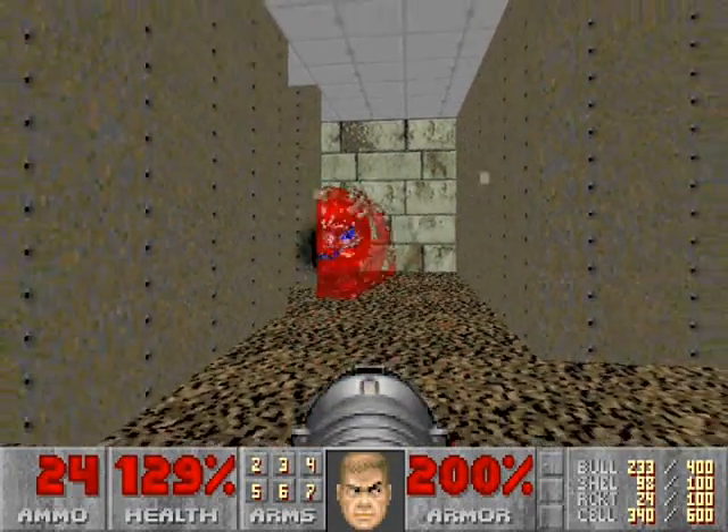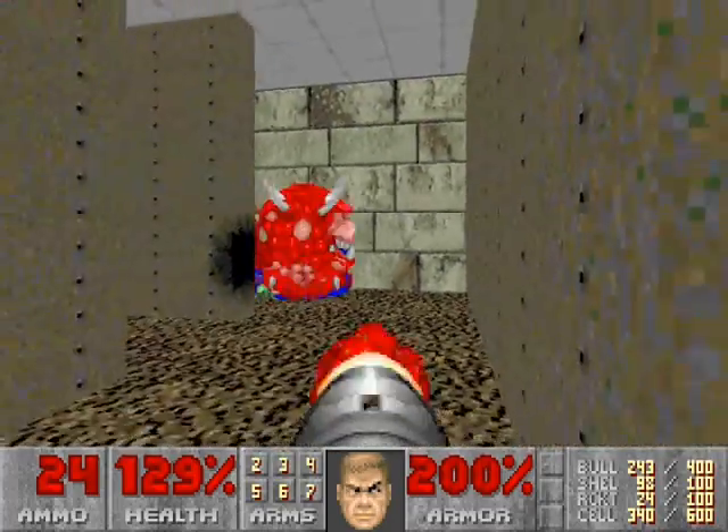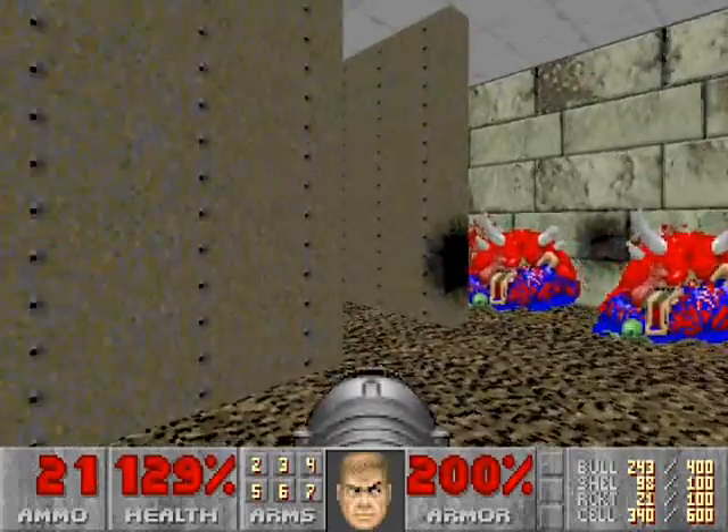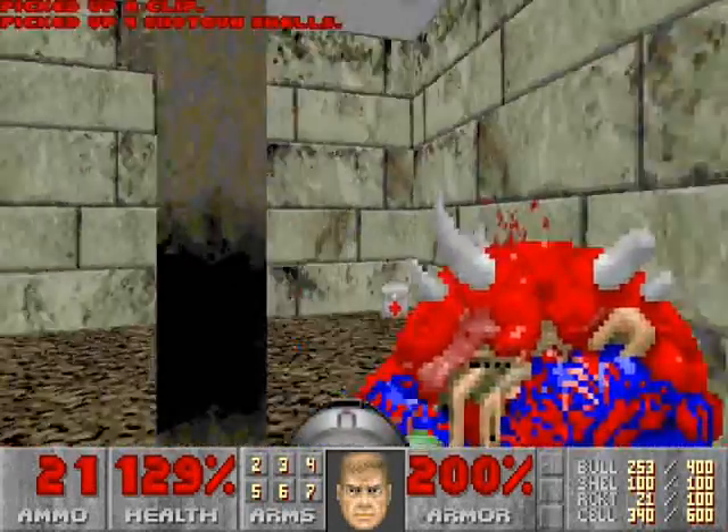There's a couple of cacodemons over here in this alcove. Kill them both with the rocket launcher, then grab the items — the ammo mainly — from these alcoves.